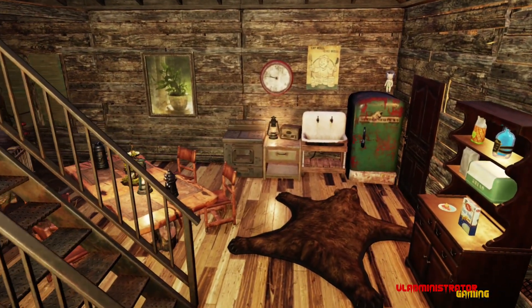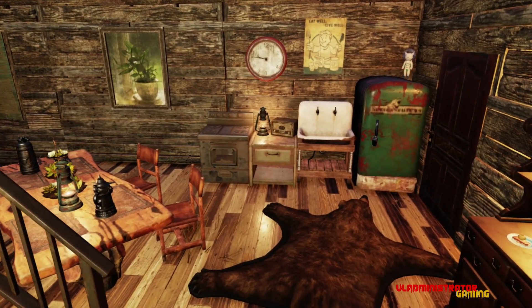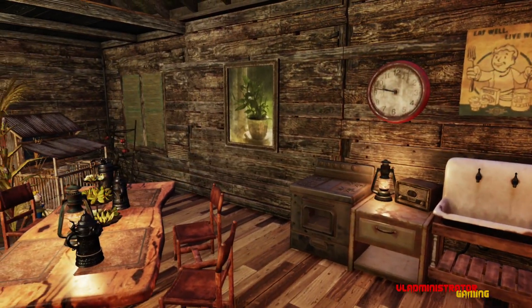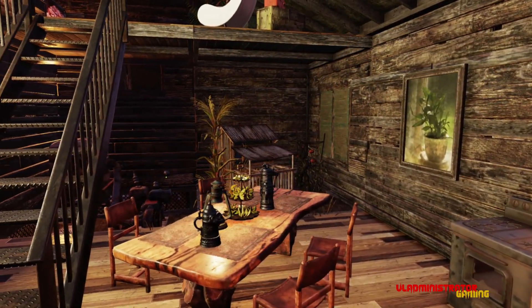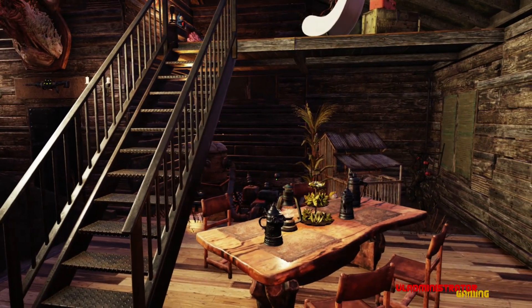Moving into the kitchen, we've got some stuff on display. I wanted it to look lived in but not like an elaborate house, so just the basics here in the kitchen. This new log cabin table that we got is pretty cool — it looks really good with the rewards we get with the steins, so I think that turned out pretty nice.